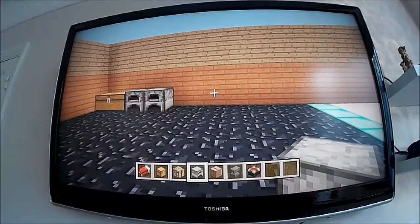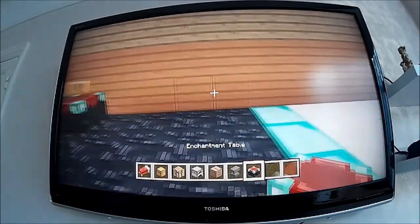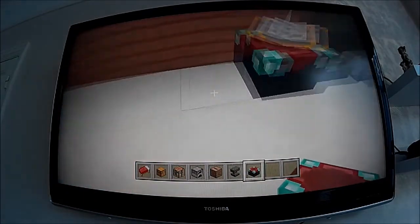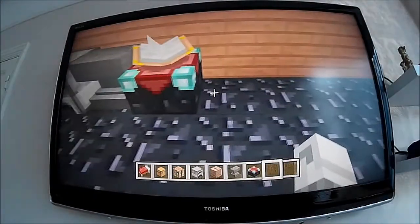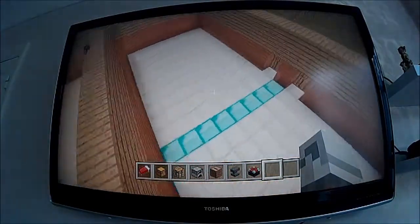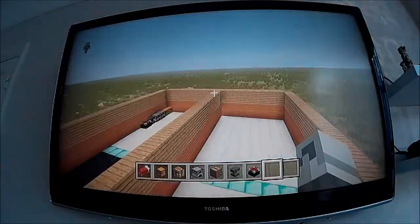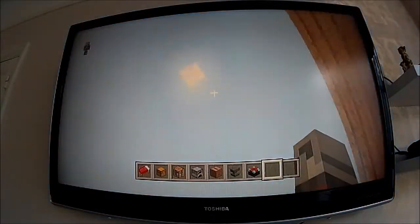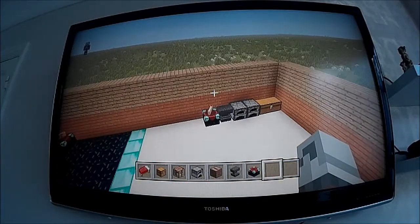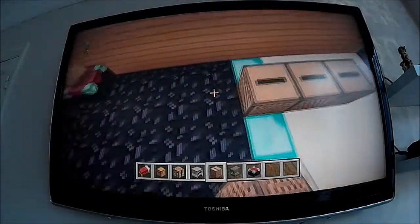I'm just checking whether it's symmetrical. The diamond block represents the middle throughout my house - well, this is just my bedroom. I'm going to make this bit a lobby, then upstairs is going to be the guest room. Anyway, let's get on with the DJ roof - I'm thinking of building a DJ roof.